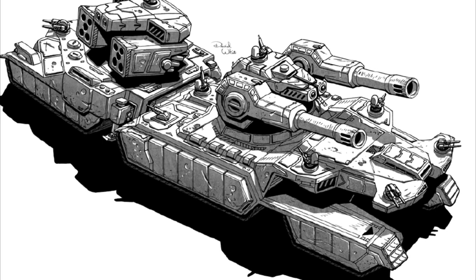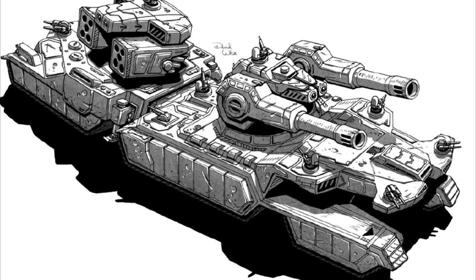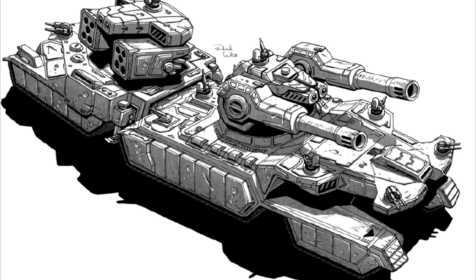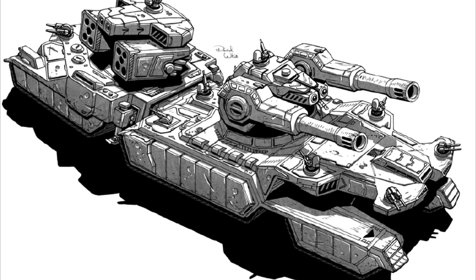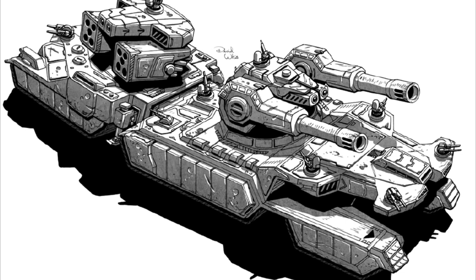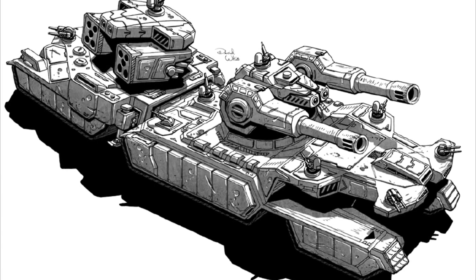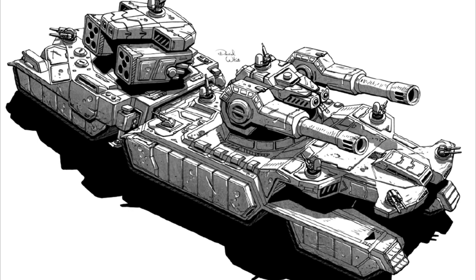The main firepower of the Destrier comes from its dual-mounted Midron Model L long-tom cannons, which are backed up by a pair of Bright Blossom extended-range medium lasers, all of them mounted in the turret. It utilizes six GM light machine guns as a defense against regular infantry. Grouped in pairs, these weapons are mounted on all sides of the vehicle. It also mounts a pair of point defense anti-missile systems, one to the rear and the other in the main turret.